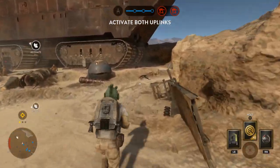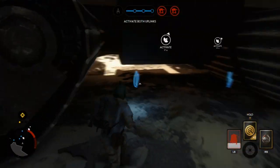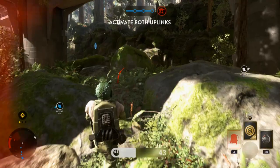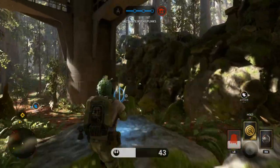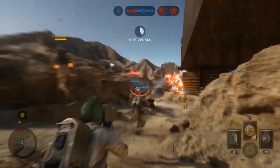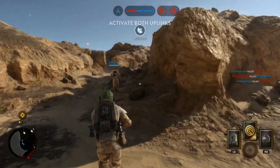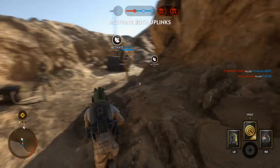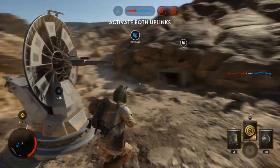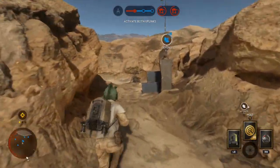The next tip is knowing where to look for hero pickups. A lot of people think they spawn in random locations far from everyone, but they actually spawn around the objective. In Walker Assault, for example, the pickup will be near the uplink station currently active. Keep an eye out for when the objective changes — that pops up in the middle of the screen — and head to where the next uplink will be. That's a crucial moment because other players are still engaged in battle, giving you a little time to find the hero pickup first.